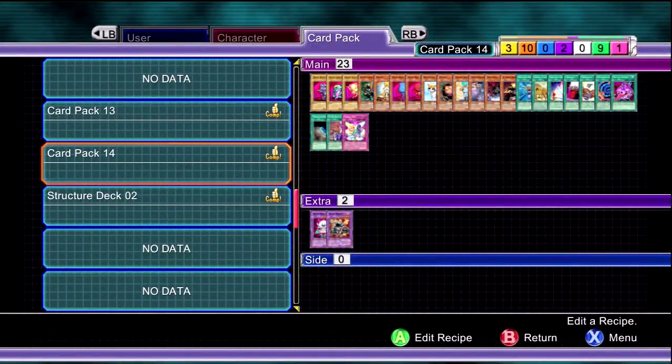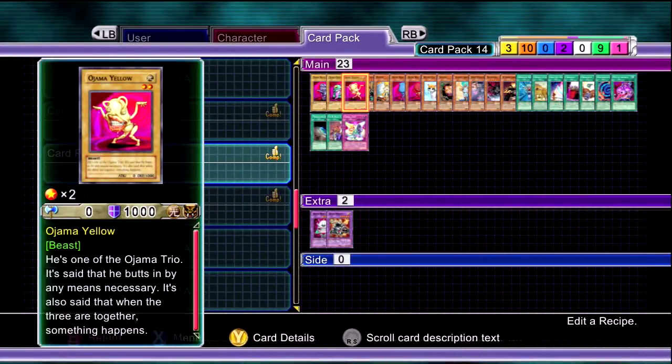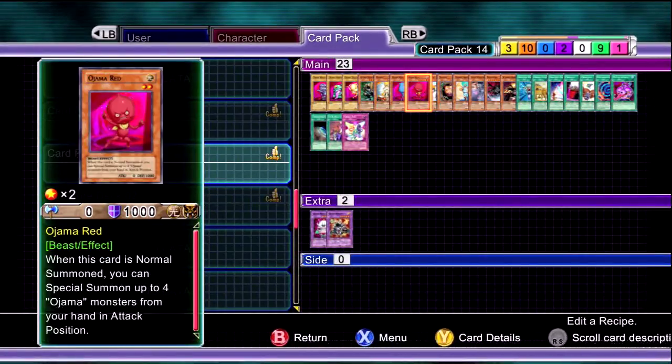What's up guys, Sam from CubeEye Studios with a video here to show you all the cards in Card Pack 14, which is based off Elida's deck in the single player campaign. There will be a link in the description to take you to the wiki page that has the specifics on each card, but this is to show you a quick overview of what each card looks like and what it does.